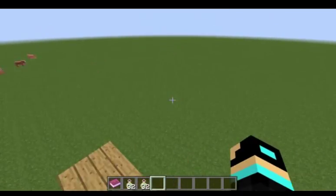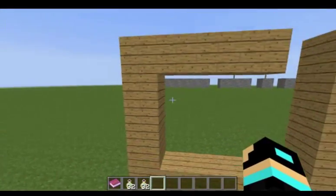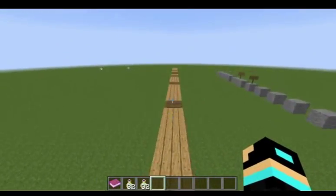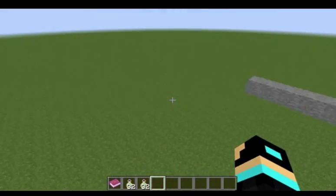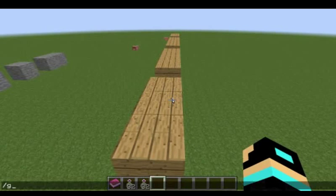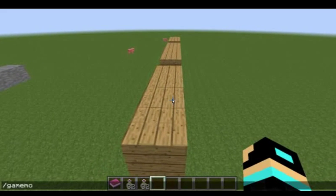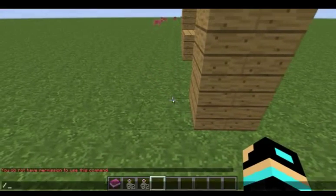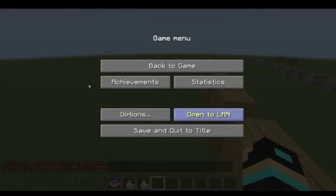So basically, you didn't turn on cheats — that's what you want. But suddenly you get a death or something and you want to get your stuff back, but you cannot turn yourself into game mode 1. So what you do is: if I want to set myself to game mode 2, I cannot because I don't have permission to use that command. Even if you spam the command, it won't work.